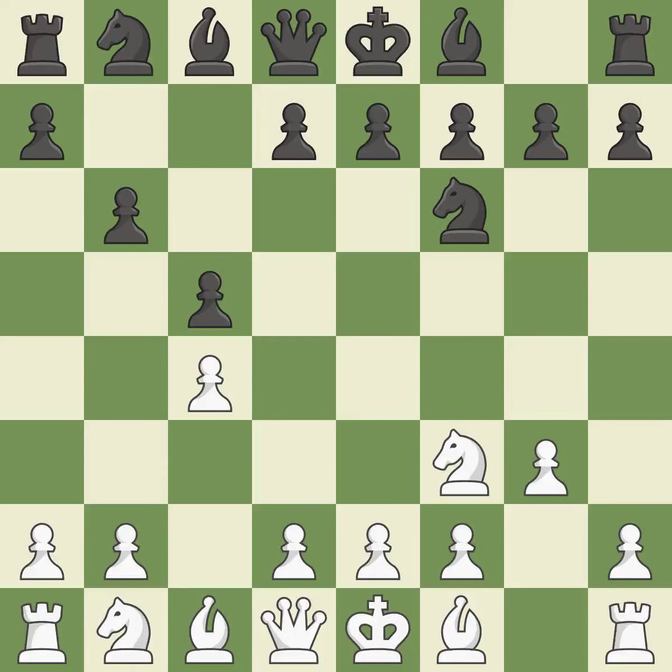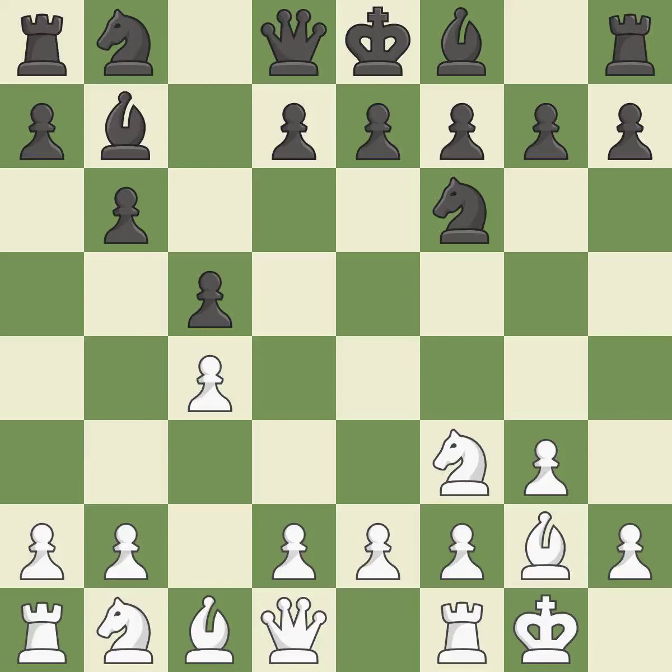While not a mistake, that is also not the wisest course of action. This fianchettos the bishop by placing it on a powerful diagonal — it is best. Bb7 puts the bishop on the long diagonal in a move called a fianchetto — it is best. Castling gets the king out of the center and activates the rook — it is good.